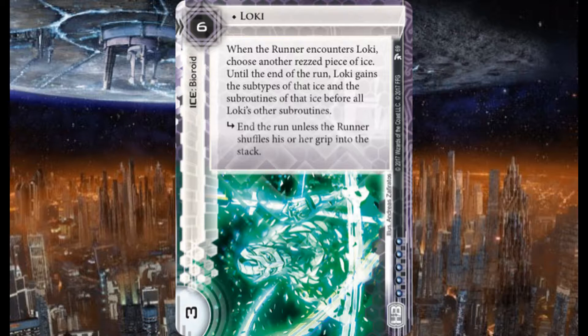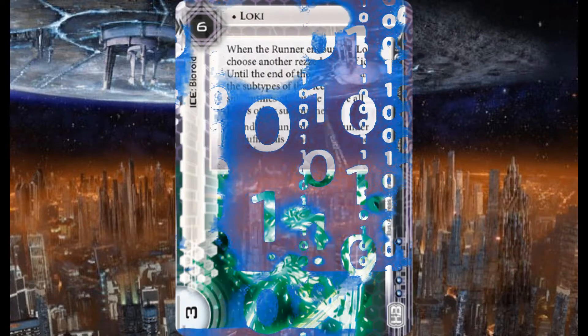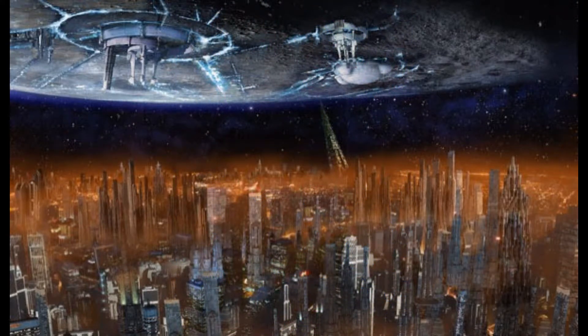Because I have this ice, the Reality 3D, the Broadcast Square, the advertisements — all of this is set up to be like a reality 3D show called Entertaining Encounters: real encounters of real runners running headfirst into ice and their horrible reactions to it. I just had this weird idea to slap all these together and do an entire deck with nothing but ice that has "when encountered" triggers. Not only is something happening because they're encountering the ice, but then they have to deal with the subroutines on top of that.